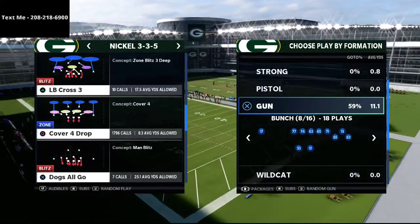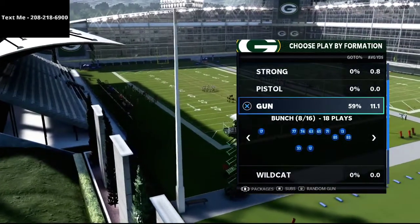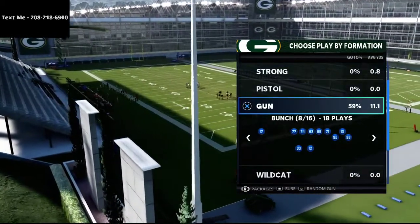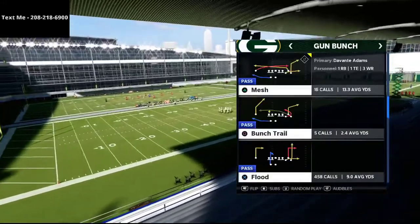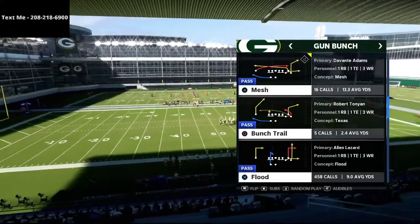What we're going to be centering in on today is how to beat Mabel coverage — that's when they double flat off both sides and try to take away some underneath routes. There are really two specific zones we're going to talk about how to beat, and the play we're going to be utilizing for this is the play Flood.